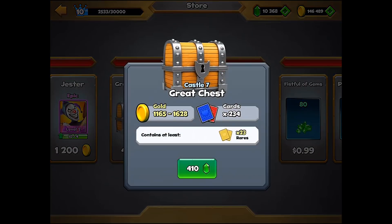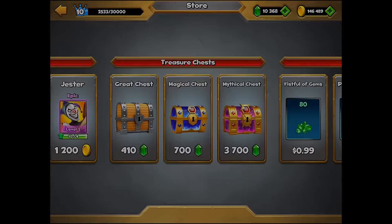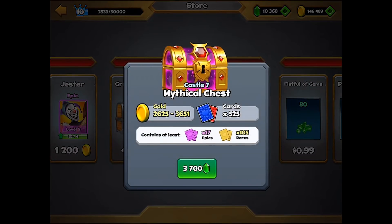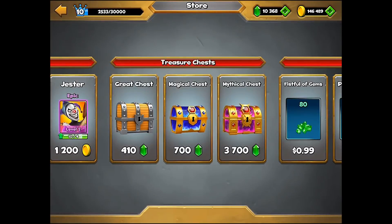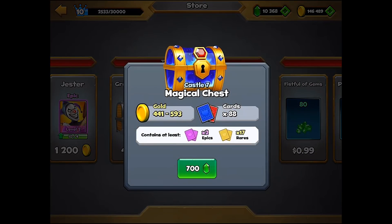The magical chest contains at least two epics and 17 rares. The mythical contains at least 23 rares. I'm not sure if the mythical has a better chance of containing a legendary — it just contains more cards overall. So the magical should be the most interesting. Let's do 10 of these — that should be about 7,000 gems worth.